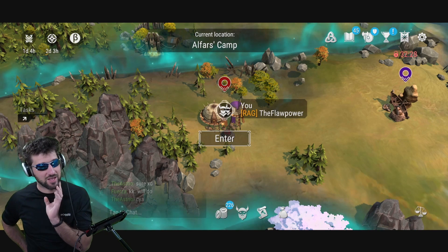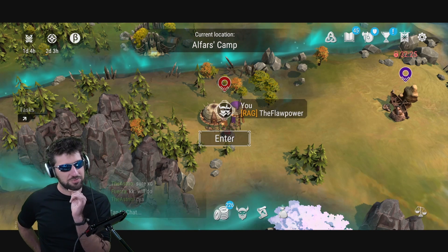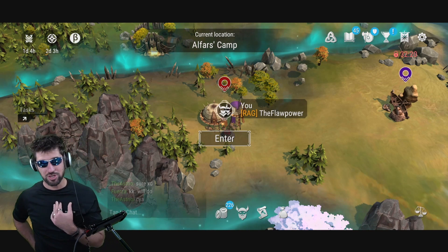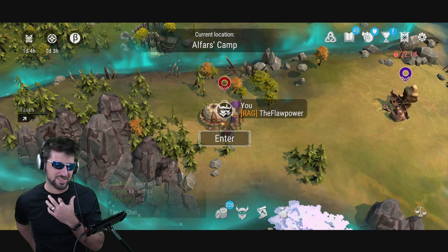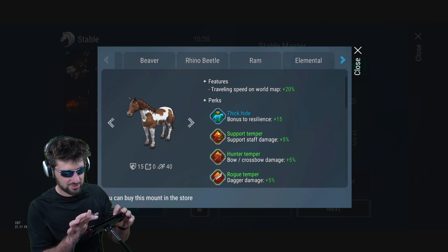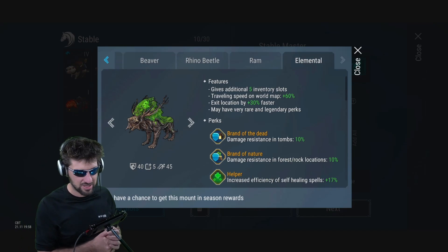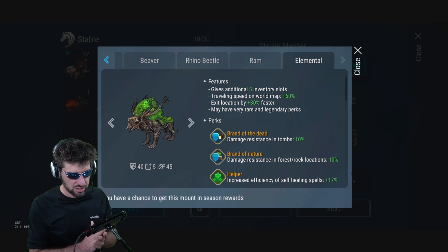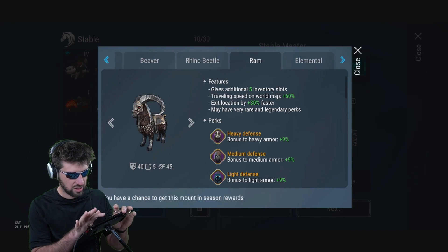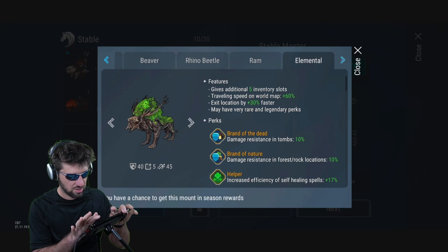It's still cool to have the 20% damage reduction, but it only lasts five seconds, and you're going to be on cooldown during that time — that's not as powerful as I had hoped. Let's go look at the elemental's stats. It's got 40 armor initially, five inventory slots, and it's pretty fast on world travel — 45 speed. It's not amazing but not horrible. The beetle's faster, the beaver's faster, and the beaver has more inventory slots.